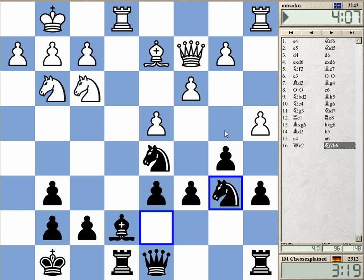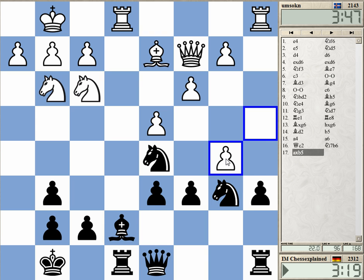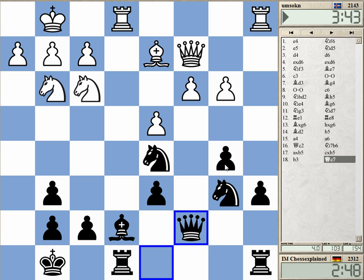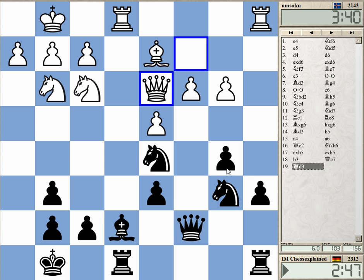Maybe he can go for b3, b3, c4. He takes on b5 — I wonder if I can actually take with the c-pawn. Probably not the best move theoretically speaking, but at least I'm complicating matters a bit. If I take with the a-pawn, just b3 probably. If I take with the c-pawn, does he really have anything on the a-file? Now I have queen c7 controlling c4. Maybe what I'm doing is a bit too ambitious.